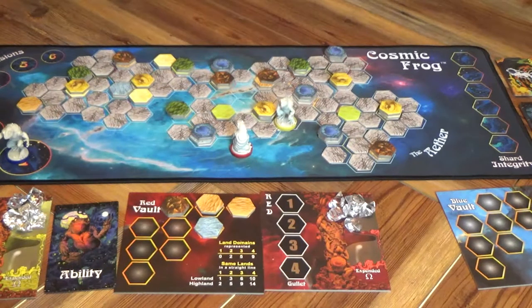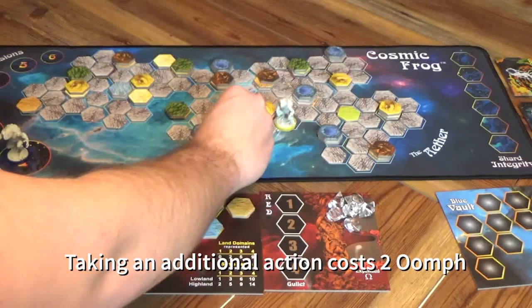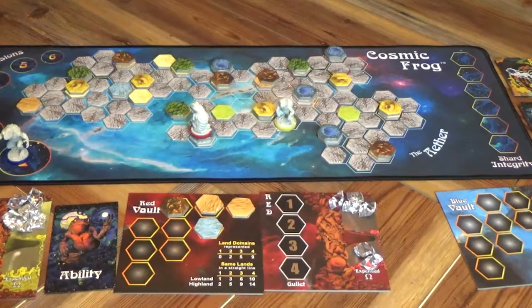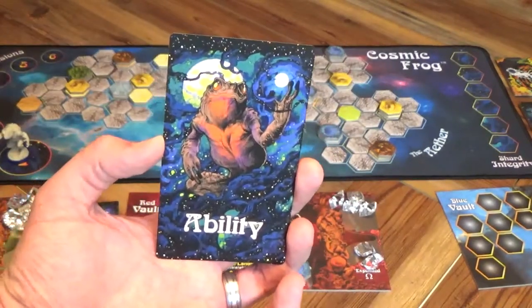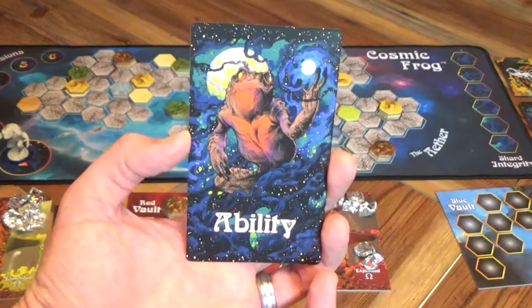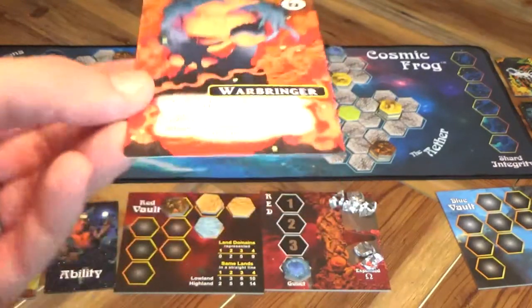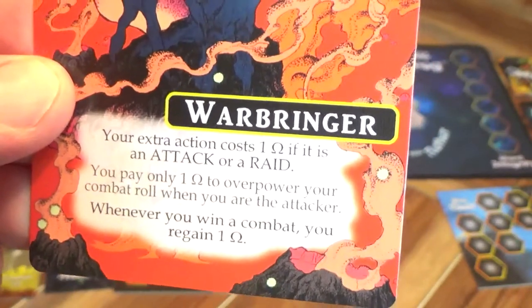During your turn, you may spend additional oomph to take an additional action. For example: a frog on the aether takes the land action and hops on top of a lake highland, then spends two oomph to take an additional action and harvest that top tile into their gullet. At the beginning of the game, each player will be given an ability card which they read and then flip over in secret. At any time, a player may flip over their ability card and use its abilities when applicable. Some cost additional oomph, while others are more of a passive ability.